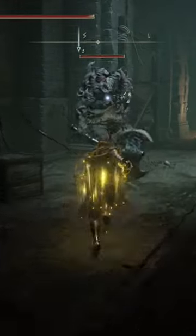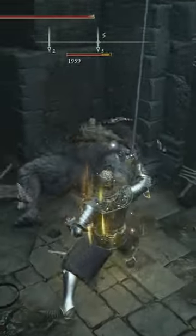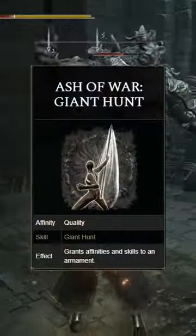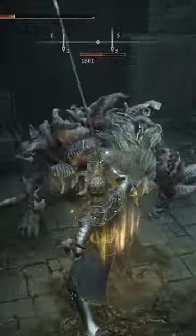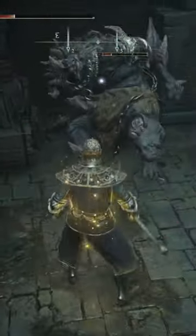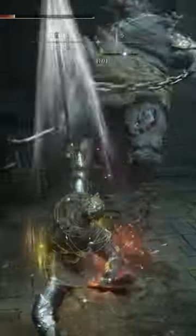This is going to be the top 10 best Ashes of War in Elden Ring and the builds I use to utilize them the best. Starting off at number 10, we have Giant Hunt. This is an absolutely amazing Ash of War and it can really break the game, because you can stagger your enemy into non-stop falling over and they will not be able to get back up if you time your Giant Hunt Ash of War correctly.